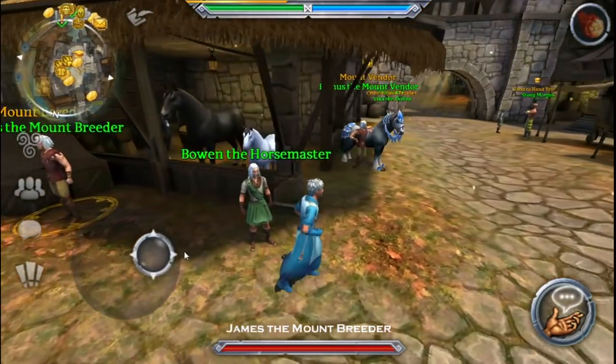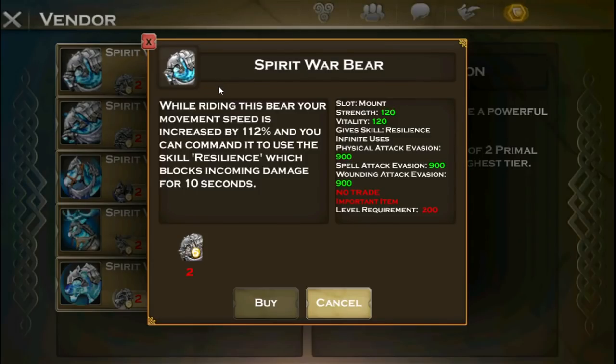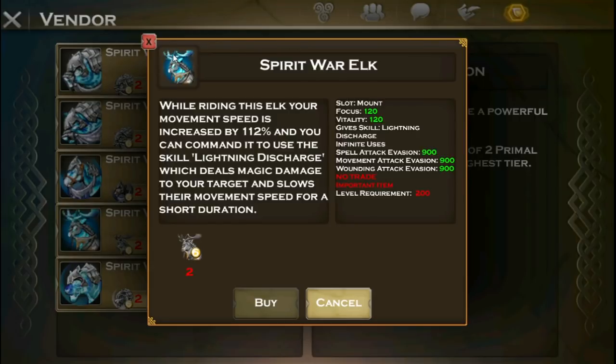It probably looks really awesome though. So what are these spirit mounts? They're level 200 just like the other one, but give more stats — probably a better skill too. But really you need 256 mount tokens for 3% more speed and not that much more stats. I mean, I guess if you're rich enough, I wouldn't even do that.